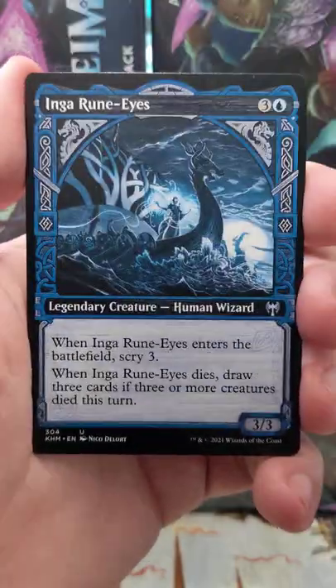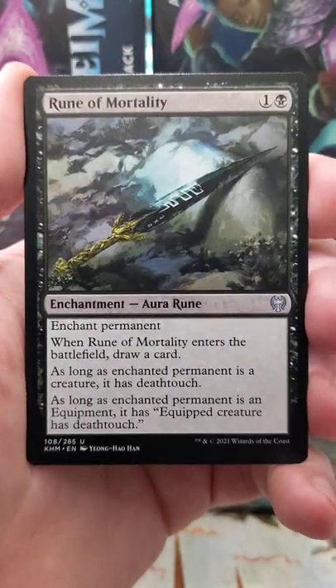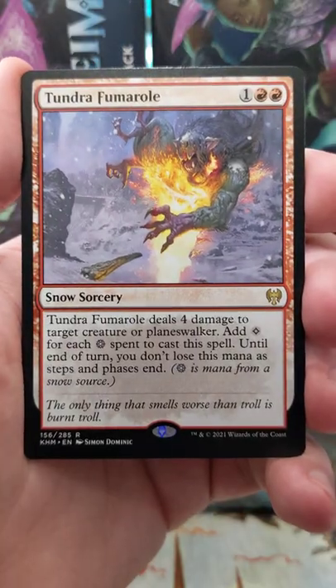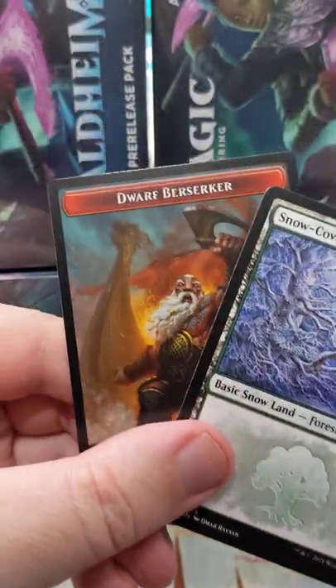This card's a standout in Limited, let me tell you. Ooh, cool — there's an alt art. Very nice. Rune Crown. Rune of Mortality. And our rare? Tundra Fumarole. All right. And a nice Snow Forest. We'll take that.